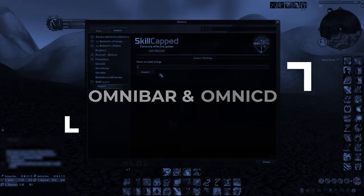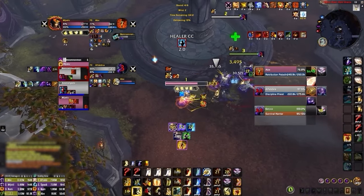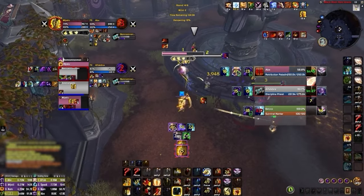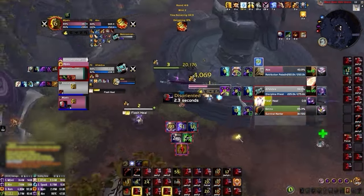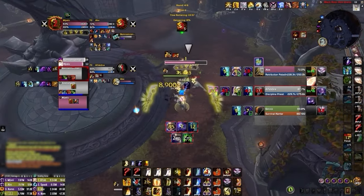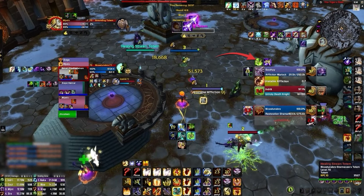The other two add-ons currently featured in our premium profiles are Omnibar and Omni CD, which we've both configured to increase visual clarity so you can make better decisions. Our Omnibar separates enemy cooldowns into four unique categories: interrupts, which are slightly scaled up making it easier to juke; then right above, defensive cooldowns which allow you to select the best kill target; then enemy CCs, where we've only included the most important CC spells that you can react to and outplay; and finally a unique bar for any spells that can potentially ruin your CC, like grounding totem, phase shift, or spell reflection.